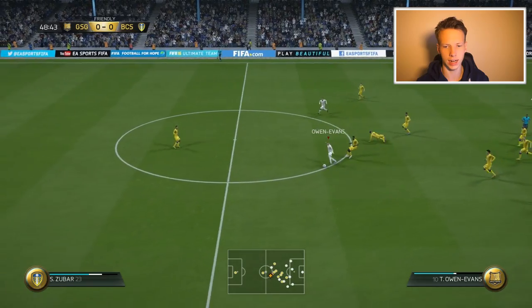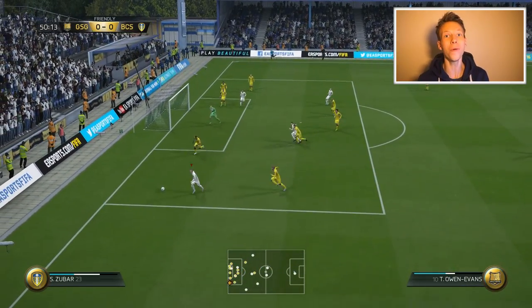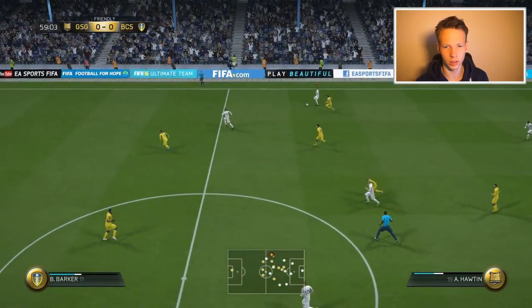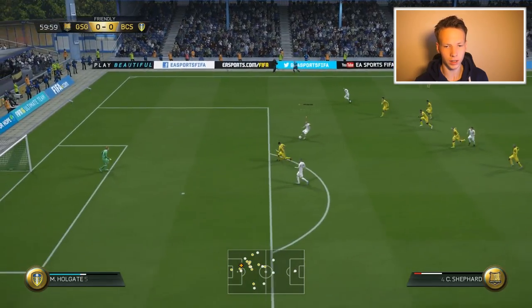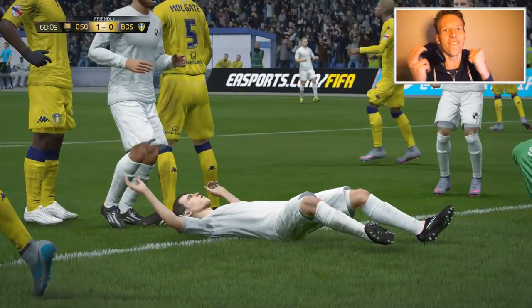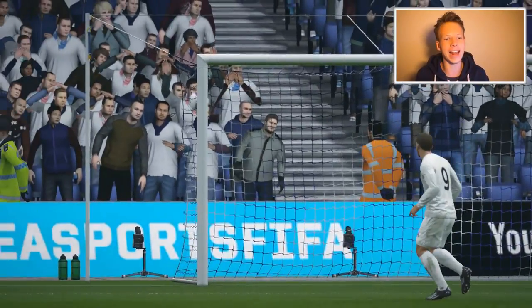We get a good counter attack going — out wide, then the run inside. A ball roll works, and we shoot it in — we get a goal! Finally we score. It's a struggle but we go up 1-0. The only skill we can really use is the ball roll. Later, a shot from distance hits the crossbar, and a volley attempt hits the crossbar again. Then with a lovely fake shot and ball roll into the box, we get a second goal and end the match 2-0.